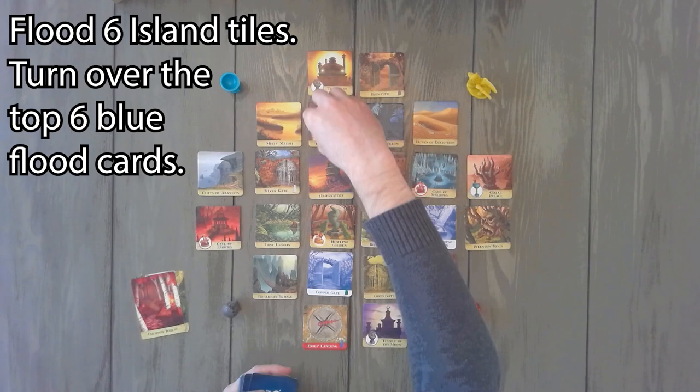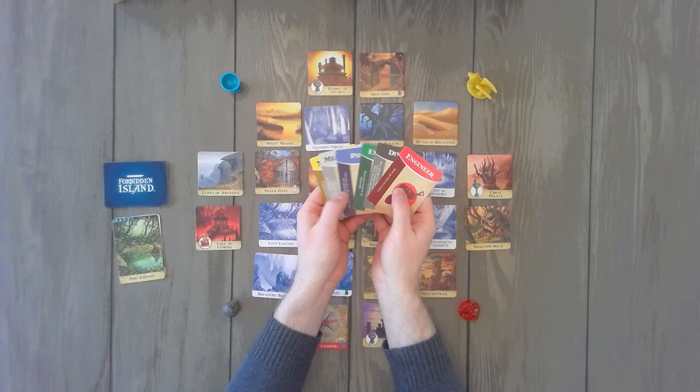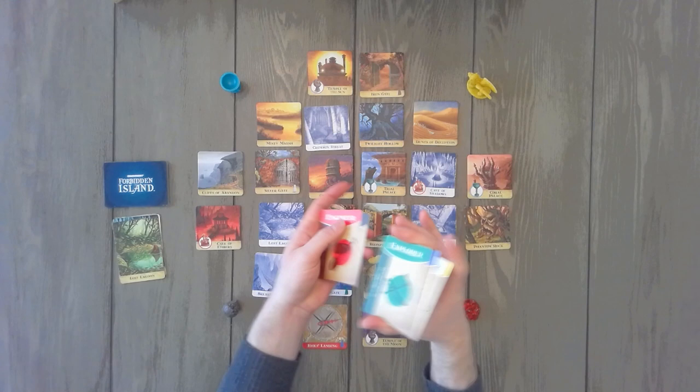The next thing we're going to do is select our pieces. There are six different options for us. For the purpose of this game, we're going to assume we're playing with three people, so we're going to randomly select three of them. Let's go ahead and grab the pilot, the engineer, and the explorer.